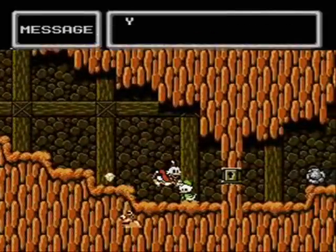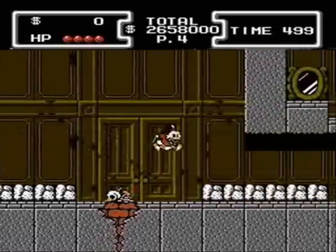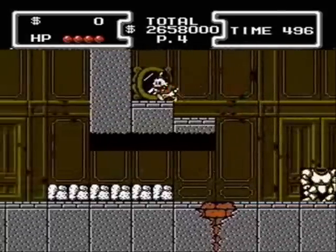You'll need a key before you enter the African Mines. You'll have to go to Transylvania to get it. You'll find the skeleton key in the first mirror you'll come to.